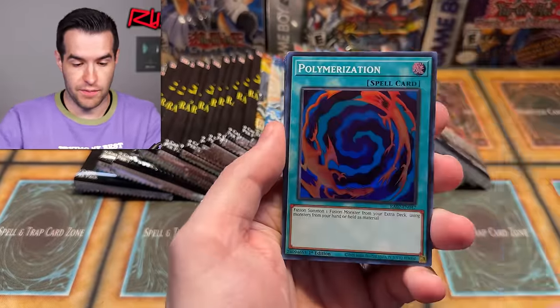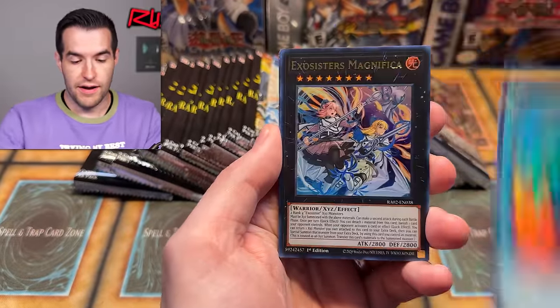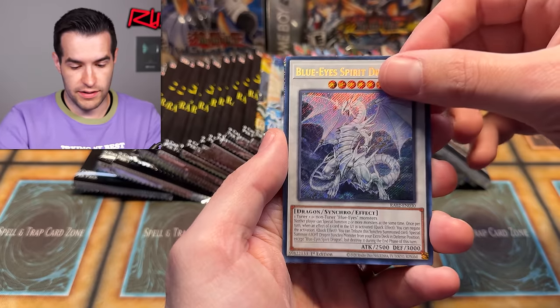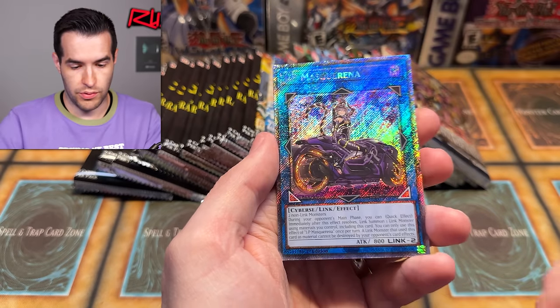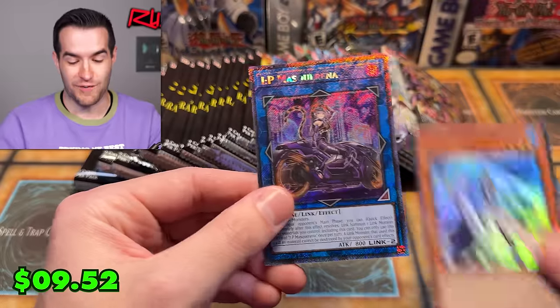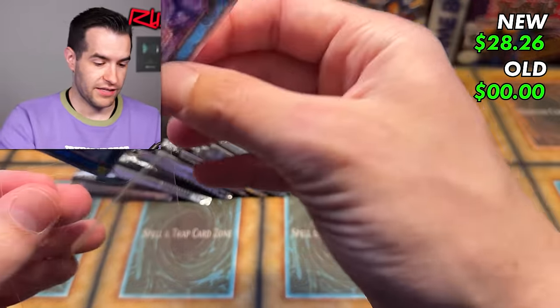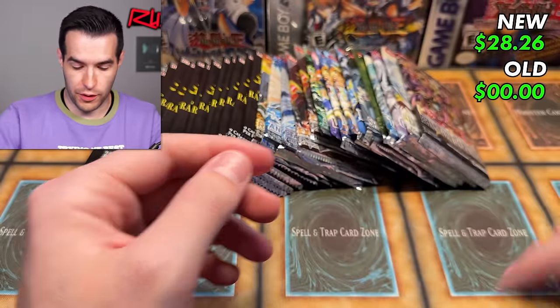We're not going to do a pack trick, just keep going. Oh, we got something shiny back there — it's either a Platinum Rare or Quarter Century. Platinum IP Alt Art! Very nice. And a Silent Swordsman — that is super sweet. I love that. That is a beautiful card.